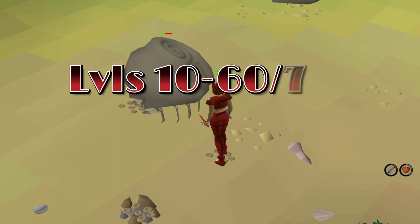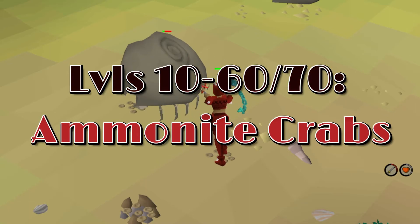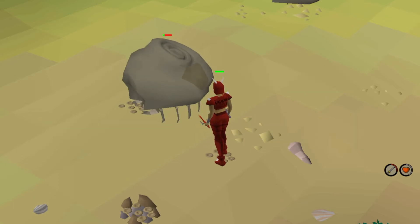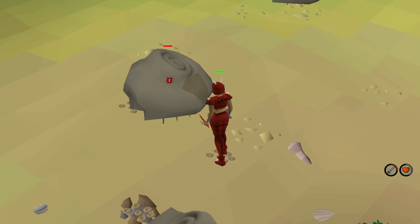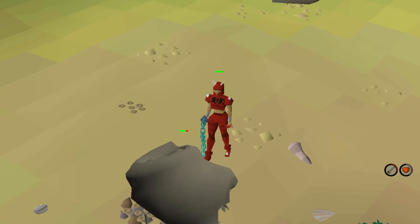Levels 10 to 60 or 70: Ammonite Crabs on Fossil Island. These are the best for training at medium and high combat levels. They have high health, low defense, and low attack, so you need little to no food. They also have a 10-minute aggression timer and usually clump in groups of 3 or 4, making it easy to pick a spot and have them automatically aggro to you. Turn on auto-retaliate and you can AFK for 10 minutes at a time.